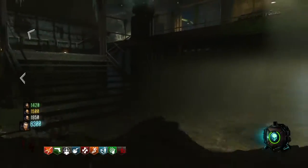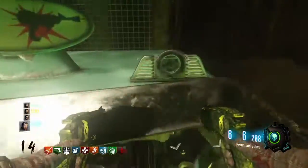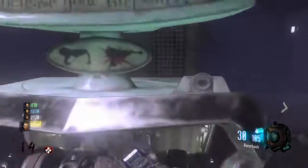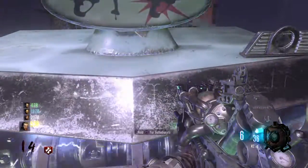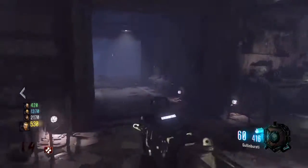It's very simple to do — it just costs a lot of points to get into these rooms, but it's very rewarding because of course you get Pack-a-Punch. If you enjoy this video, be sure to leave a like and subscribe for more Black Ops 3 Zombies content. I hope this helps you guys build Pack-a-Punch on Zetsubo No Shima — thanks for watching and I hope to see you in the next one.